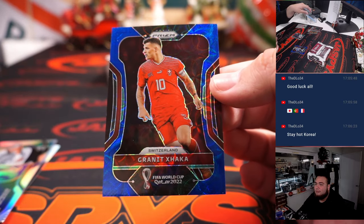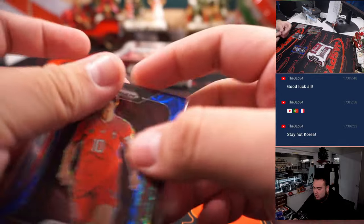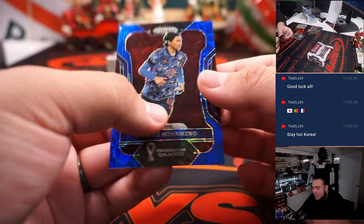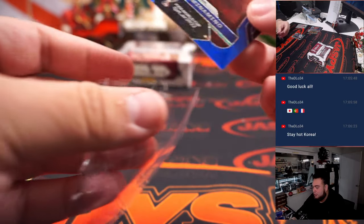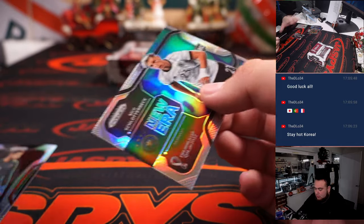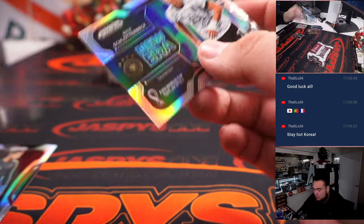Joe Rodon for Wales — ten-dollar team. Is that an elephant? I think that might be an elephant — we'll take that right. We got a Grant for Switzerland, numbered to 135 blue. And Takumi for Japan, also to 135. We'll just leave these ones up here for you guys as well.